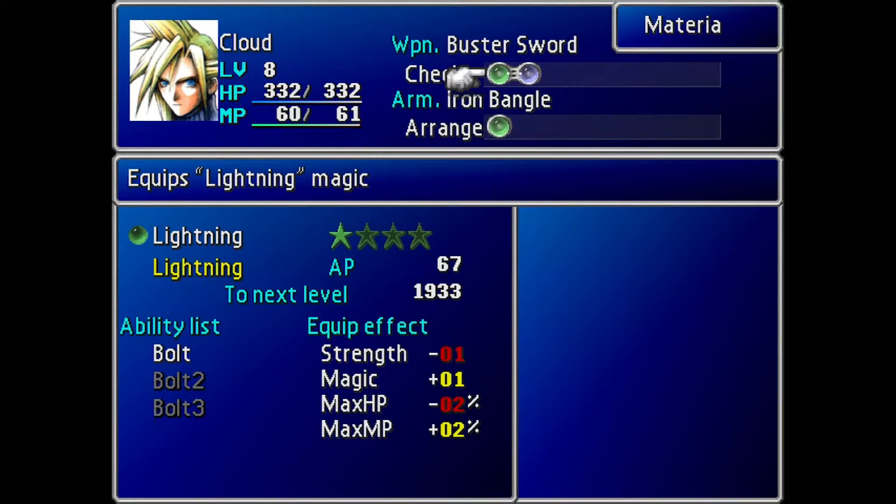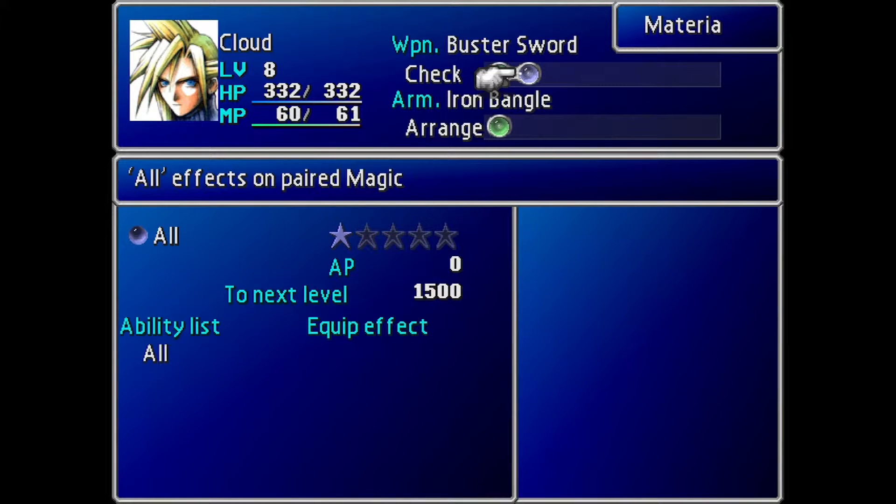However, some Materia, as they level up, also become completely different. For example, one of the final ones — Attack All, or Slash All — becomes Flash, which instantly kills pretty much any enemy.